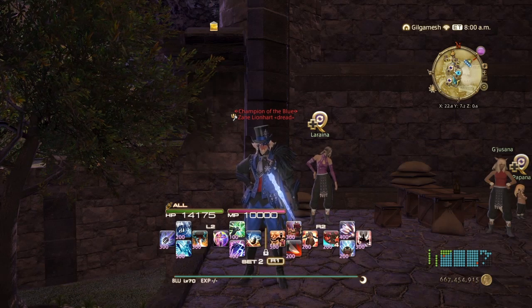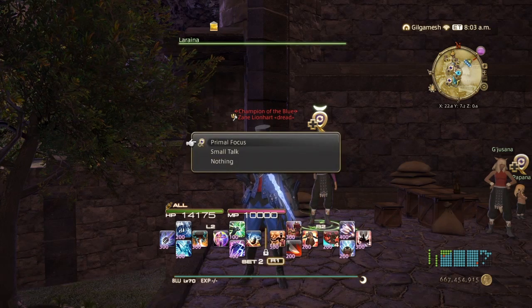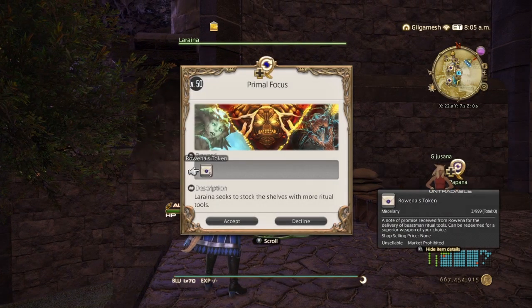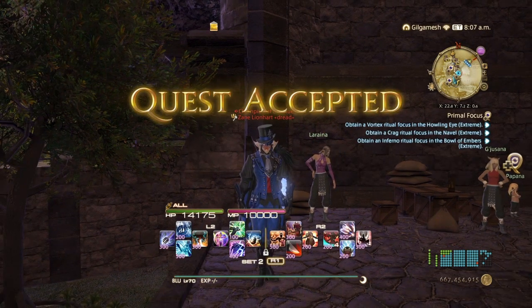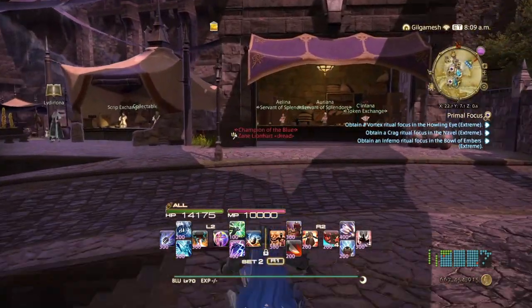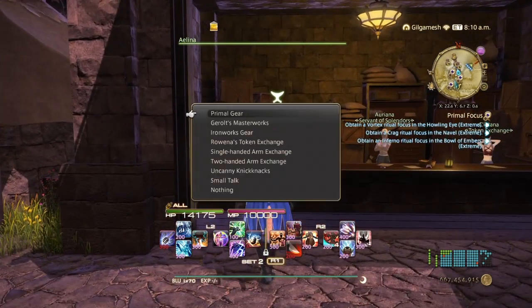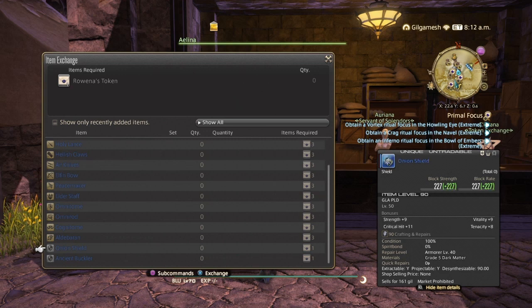After you do the Garuda, Titan, and Ifrit extremes, you'll be given the Primal Focus quest. Once you've done all three, you'll get three Tokens of Urena. Head to Mordona at X22.8, Y7.2. Then come over to Alina after completing those primals, take your tokens, and buy the Onion Shield and Ancient Buckler — put one in your Chocobo Saddle and then get the third piece.